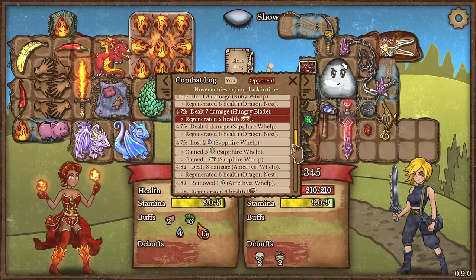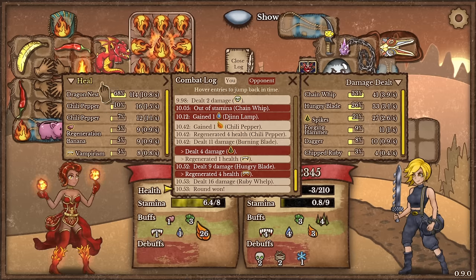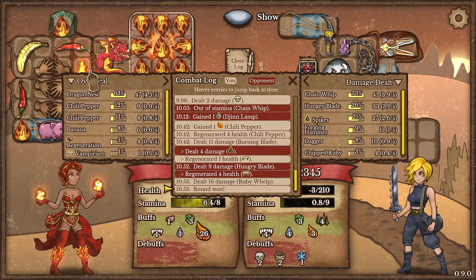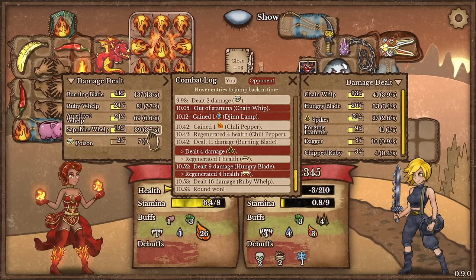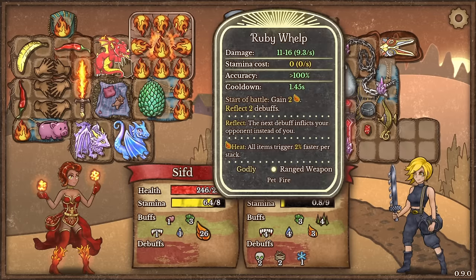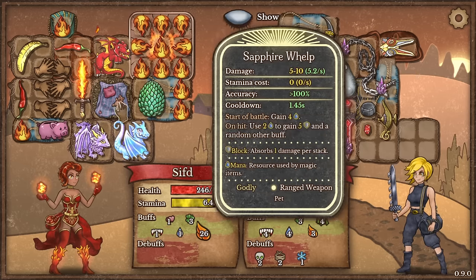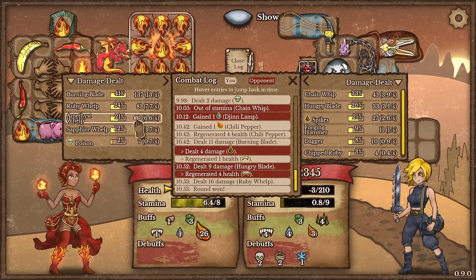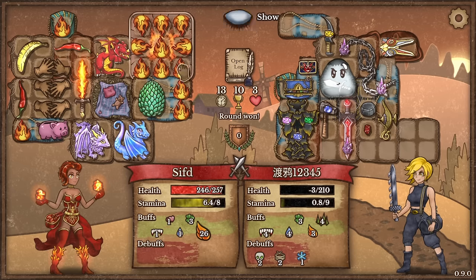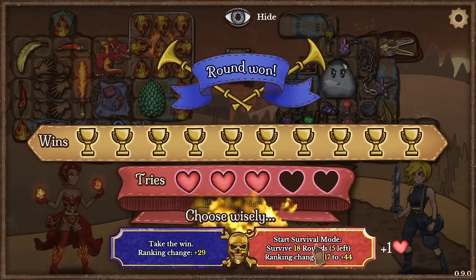Let's actually check out how much healing we have. Boom, boom — heal, 100 heal, and overheal, another 47 on top of that. Damage dealt — burning blade mostly, then the ruby whelp secondly, amethyst whelp and sapphire whelp later. Why did they do less though? They should be doing the same amount of damage — 11 to 16, 11 to 16. Yeah the amethyst whelp should be doing the same damage as the ruby whelp — which did not happen. This doesn't really make sense to me. They literally have the same attack speed and the same DPS. Anyway it doesn't really matter.